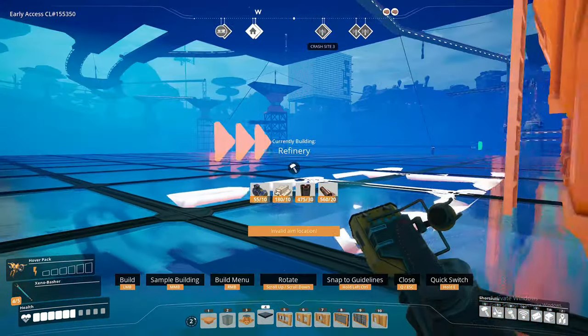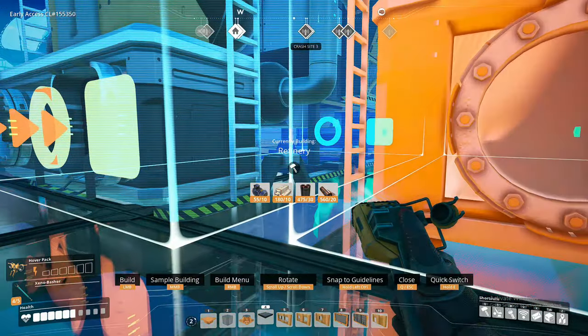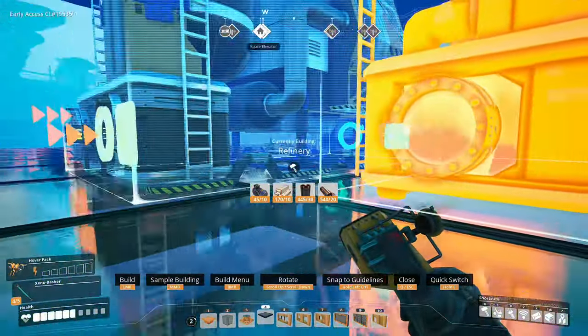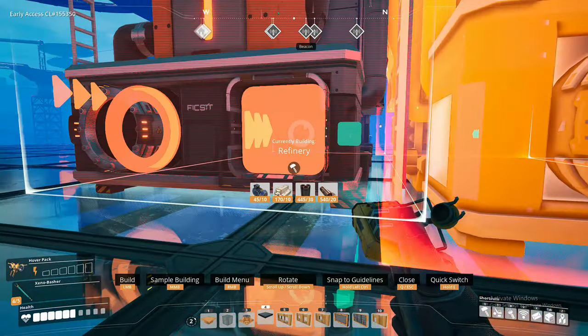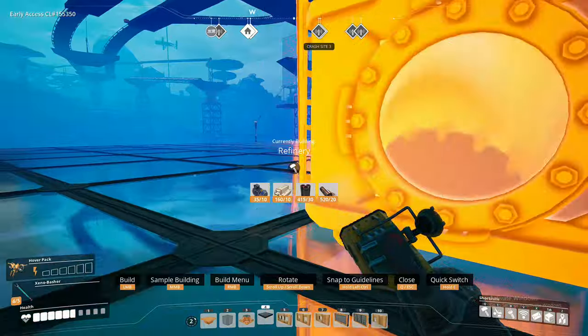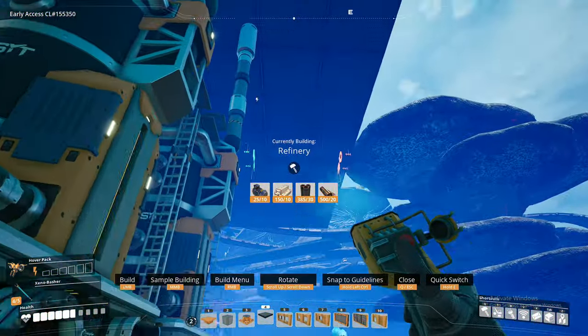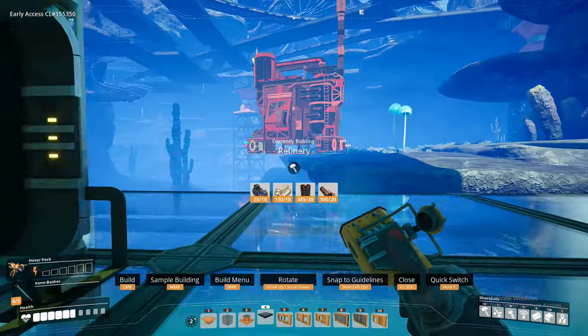I've just remembered - a couple of these refineries are going to have to run plastic. I forgot I'm actually supplying my main base with plastic because T2 pipes need plastic and copper. So unless I tap into one of the computer factories and get a supply from there, we're going to have to figure this into the design somehow - get a bit of plastic along with all the rubber.